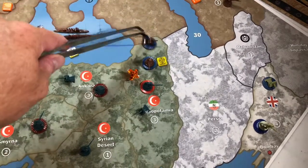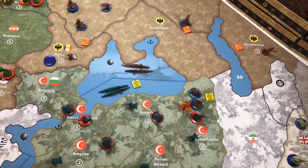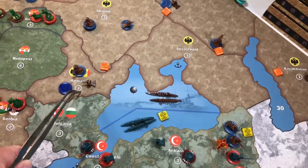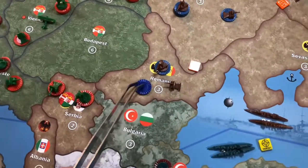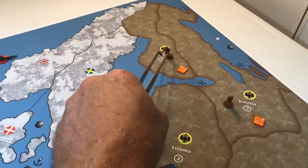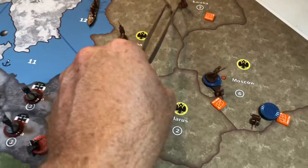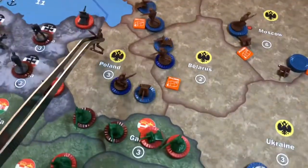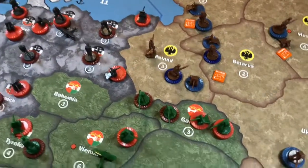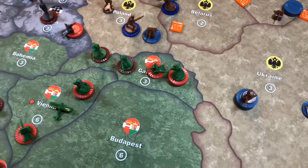The first move: three infantry and two artillery will come from Sevastopol into Mesopotamia, so there'll be a battle there. Second, two infantry from the Ukraine will move into Romania and activate the six ground units there — five infantry and one artillery. One infantry will move from Finland down to Livonia, and one infantry will move from Karelia into Poland.